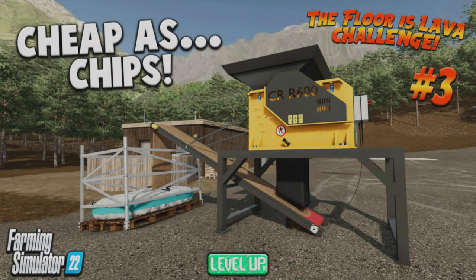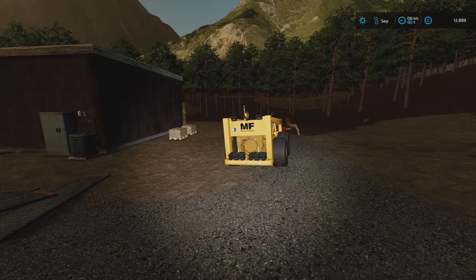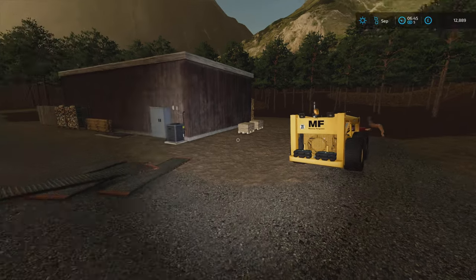Welcome back to the Forest Challenge map for the Floor is Lava challenge, episode number three, which I didn't think was going to happen, but here it is with me, Mr. Sealy P. It's 6:44 in the morning. Logging ceased when it got dark — that was the rule. At night, for safety, I have to have floodlights. So this is where we're at: 12,889.